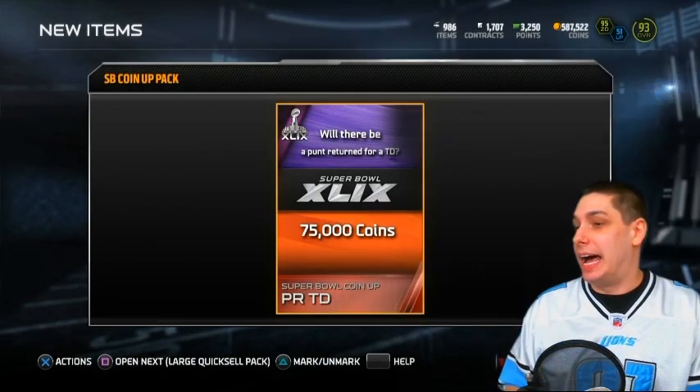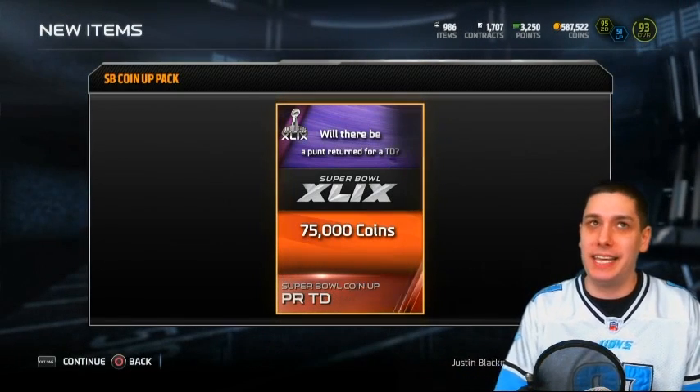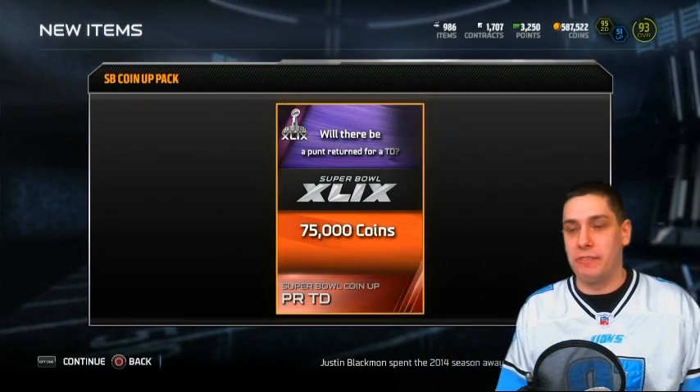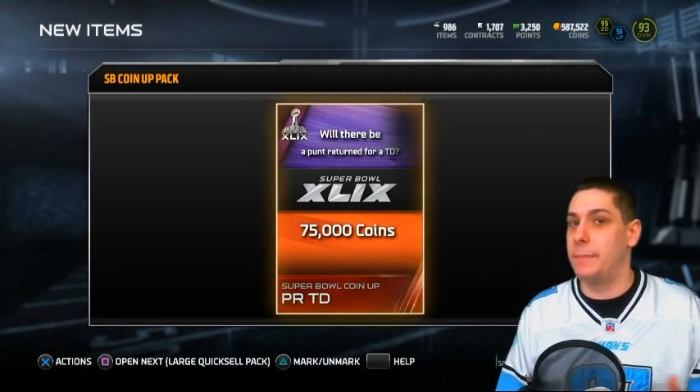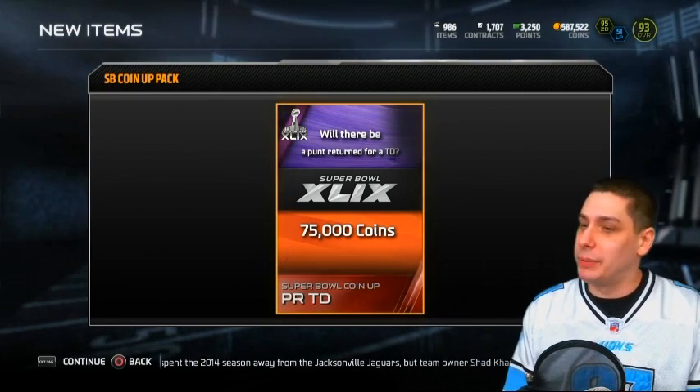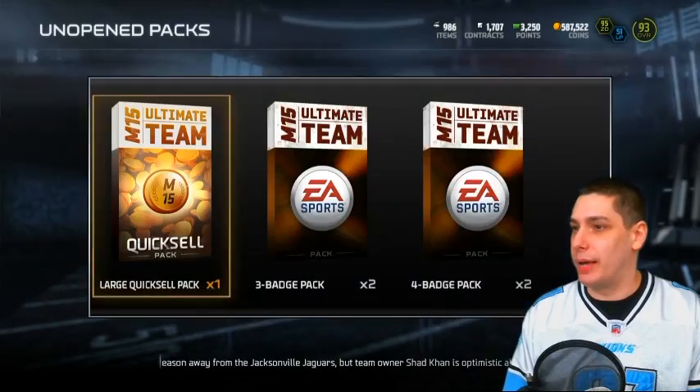This is Saturday that I'm opening up this coin-up pack. It's 75,000 coins if there's a punt return TD. Likelihood of that happening with these teams is very unlikely. The Patriots have effective punt returners but not really big-play punt returners. If Percy Harvin was still on the Seahawks this might be a possibility, but it's probably pretty unlikely — so that's kind of a crap coin-up pack.